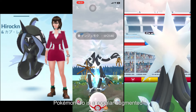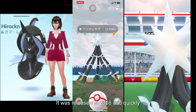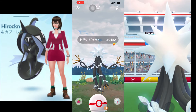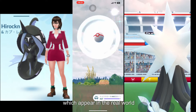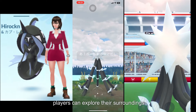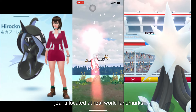Pokémon Go is a popular augmented reality game developed by Niantic Incorporated. It was released in 2016 and quickly gained worldwide attention. The game allows players to capture, train, and battle virtual creatures known as Pokémon, which appear in the real world through the use of AR technology. Players can explore their surroundings to find and catch Pokémon, as well as visit Poké Stops and gyms located at real-world landmarks.